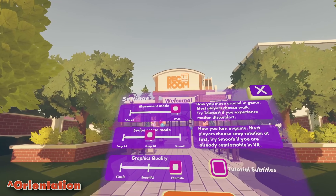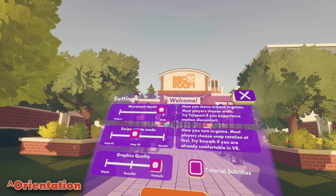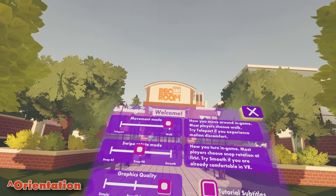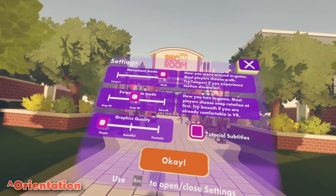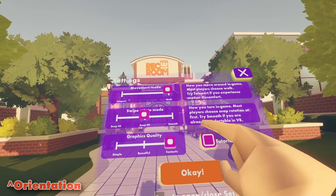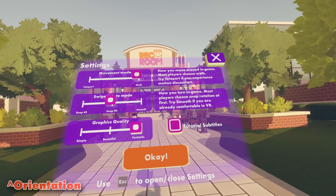So for our control options, we have walk and teleport. I've been playing teleport since when I first got onto Rec Room, so now I prefer walking over teleporting. Snap, we're going to keep it the same at 90. And for graphics, you guys want to go to simple for performance all the way down to fantastic, which is what I'm currently running on. I think I'm going to hit OK.